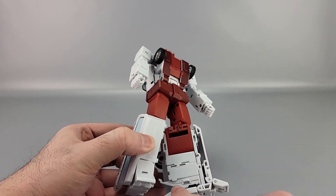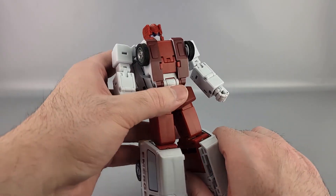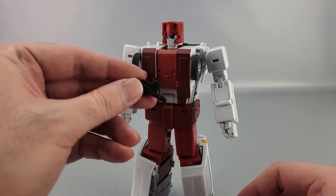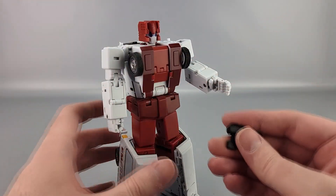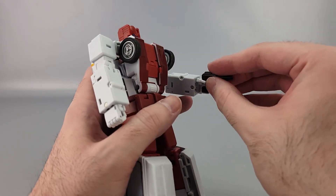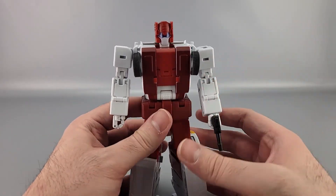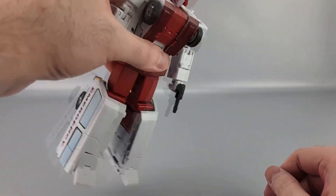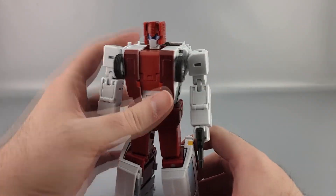Another issue: one of the panels comes off really easily — I think the glue failed. The other panel is solid, but this one is a little annoying. He also has a gun which can unfold and tab into his hand. The weird thing MMC does with their Ocular Max stuff is put tabs on the back of the handle, which is really annoying — it doesn't hold at all until you wrap the fingers around it, but once you do it's actually pretty solid.